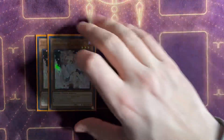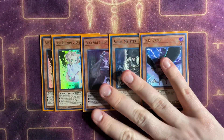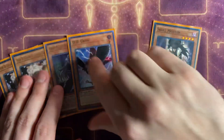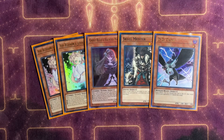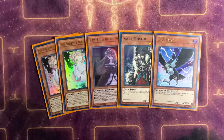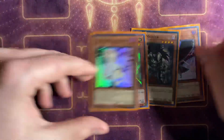For hand traps — obviously you've got to be able to search stuff off Sangan and Witch — two copies of Ash Blossom, one copy of Belle, one copy of Skull Meister, and one copy of Crow. Witch can only search Ash and Belle, and Ash can also search Crow. Sangan is a hard once-per-turn return, so if I'm going to draw two searchers I'd rather draw one Sangan and one Witch instead of double Sangan. They're all pretty good hand traps in the format.